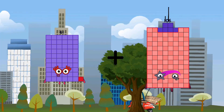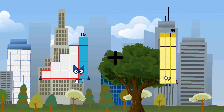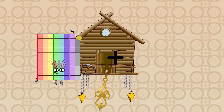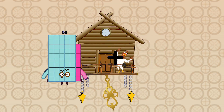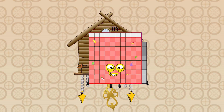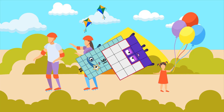61 plus 3 equals 64. 15 plus 82 equals 97. 23 plus 7 equals 30. 91 plus 28 equals 119. 50 plus 16 equals 66.